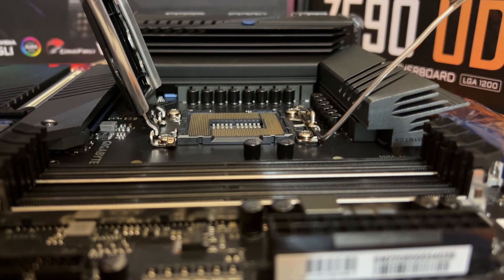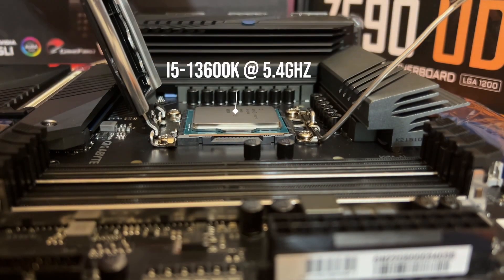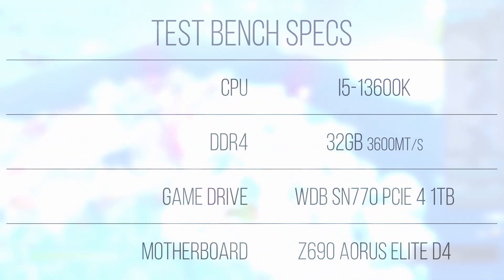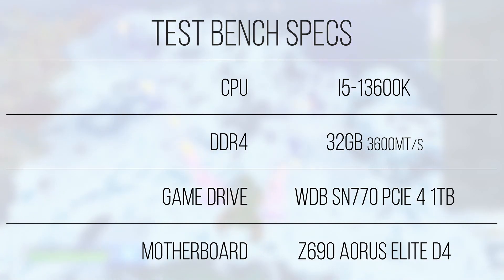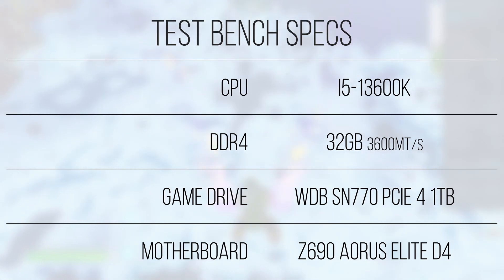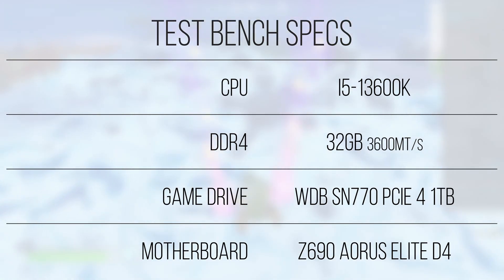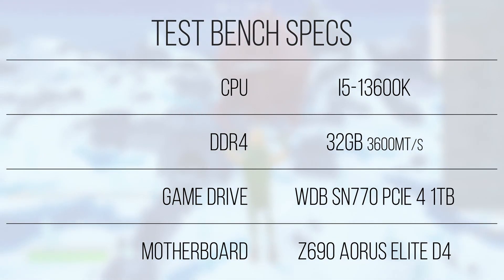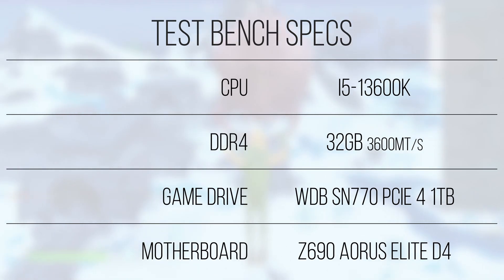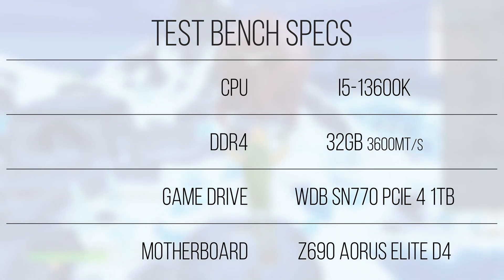The specs of the system we'll be using to test the ARC card are that of a somewhat mid-range to high-end gaming and productivity PC, with an i5-13600K clocked to 5.4GHz on the P-Cores. Paired with the i5 we've got 32GB of Corsair Vengeance LPX DDR4 clocked to 3600 megatransfers per second, all socketed in a Gigabyte Z690 Aorus Elite DDR4. This board supports PCIe 5 on the GPU, and while this card only sports a PCIe 4 connector, this'll help maintain high transfer speeds and ensures resizable BAR will work.